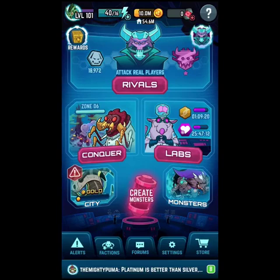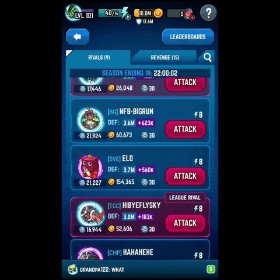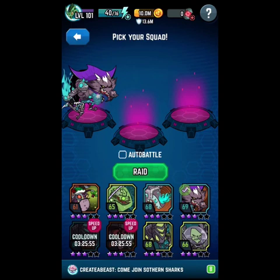Alright, this is another video with the blob grinders. Going to do an attack using one of my favorite teams: the blue mud, green Hydra, and blue Norman. It's a 3.7 million defense, so it's no pushover — let's get it going.